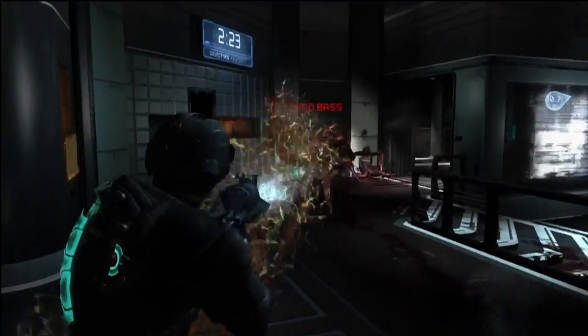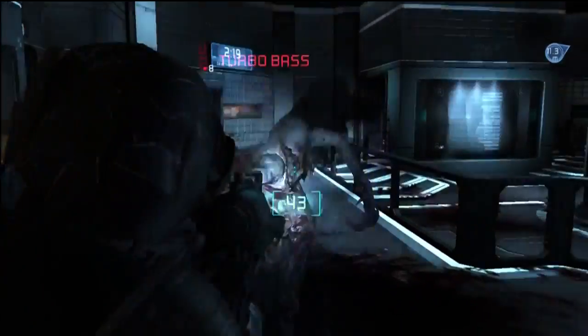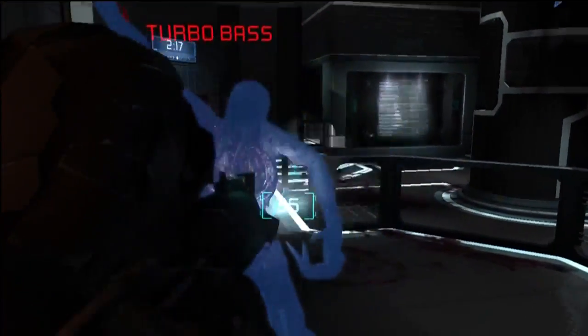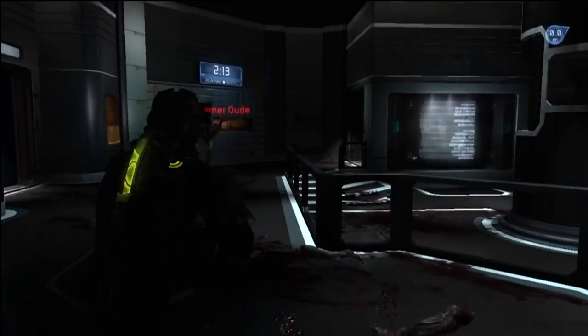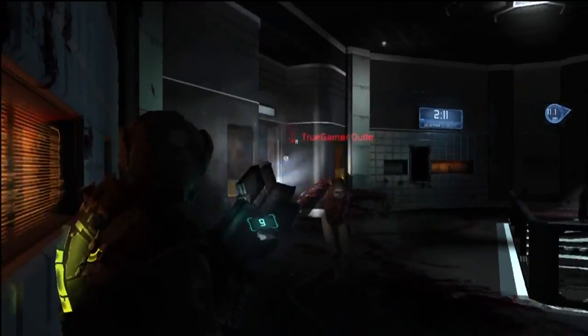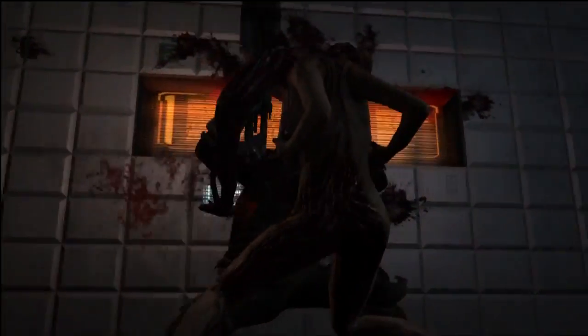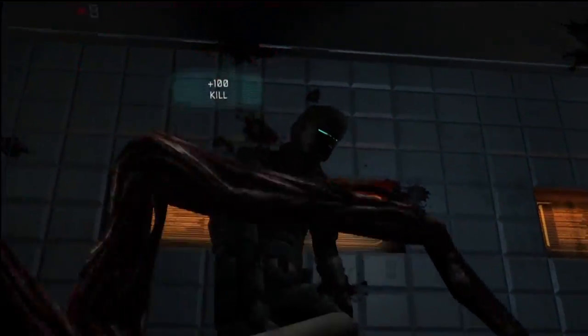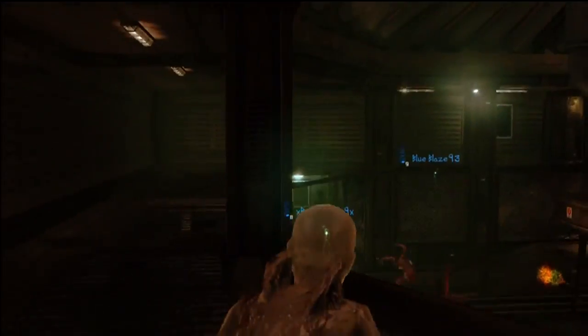You also have the Pack. The Pack are these cute and cuddly infants — well, they used to be cute and cuddly. Now they're mutated bastards from hell and you want to avoid them at all costs, especially a group of them. They have a nasty execution move where they jump on your face and rip it off — not a pretty sight.